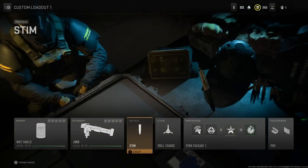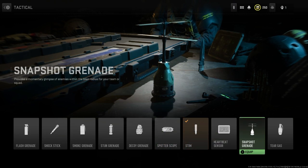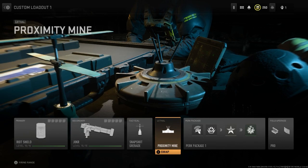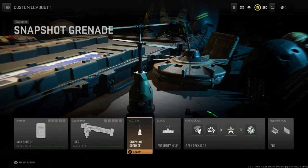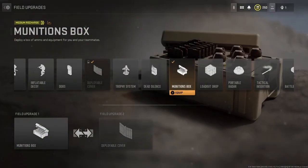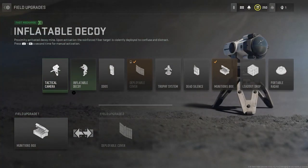Let's see what I actually got. I got nine — a snapshot grenade? What the hell? And I got two — a proximity mine. Okay, that's pretty mid. For the field upgrades, there are fifteen options and I'll just roll one.